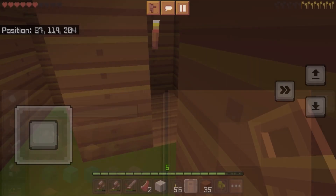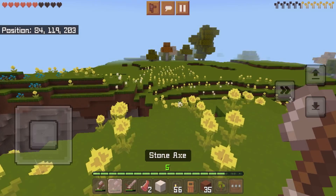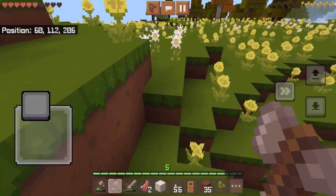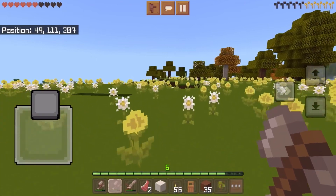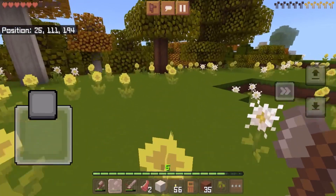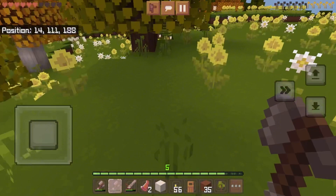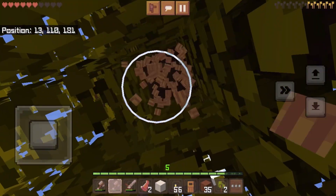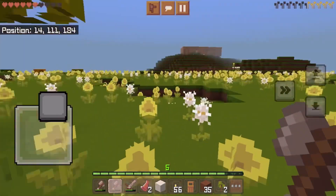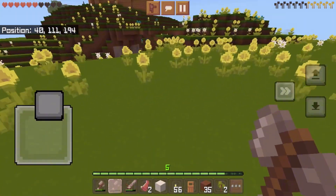The first thing we've got to do is get some more wood, which requires yet another wood chopping montage. I'm just going to go to this forest over here and mine this tree. Alright, back from the wood chopping session. Look at my house in the distance.